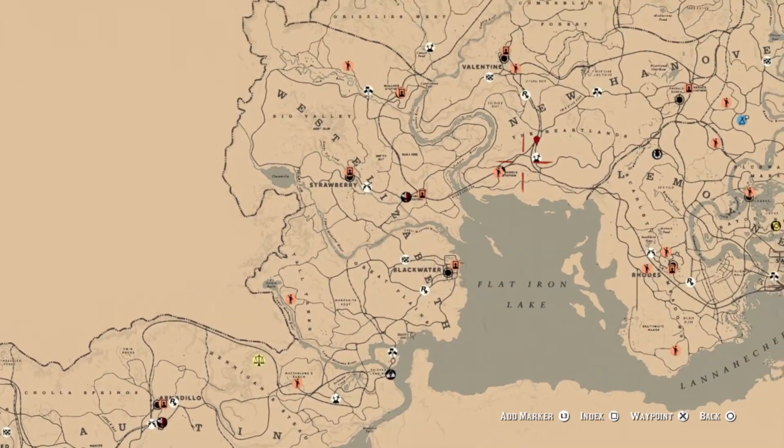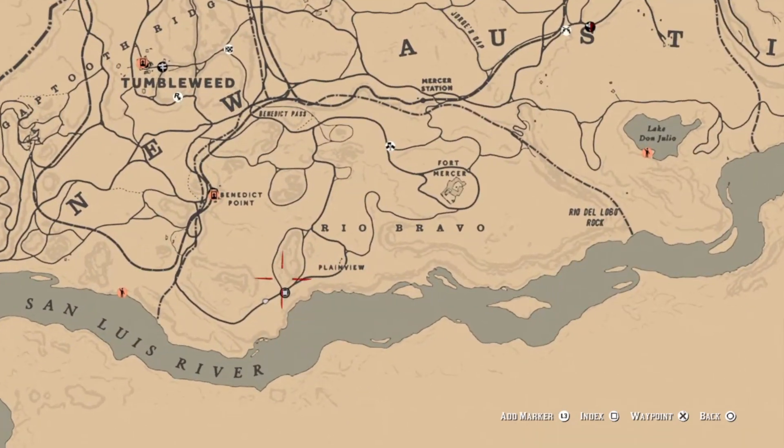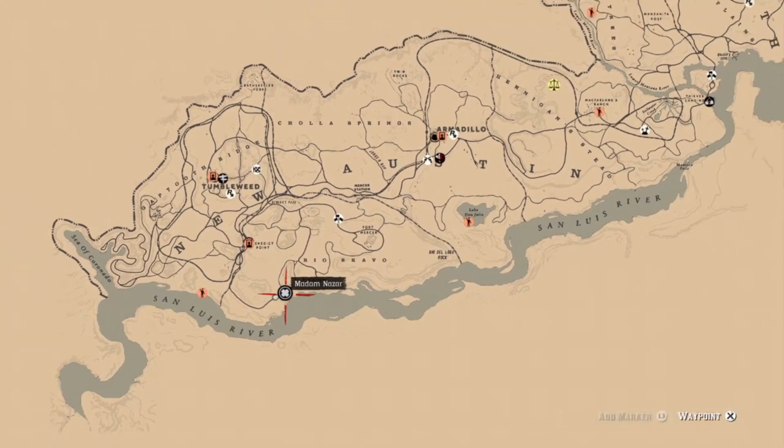There you go — this is the original map, and this is all the way down in New Austin where the first Red Dead Redemption took place. So yeah, this is her location today.